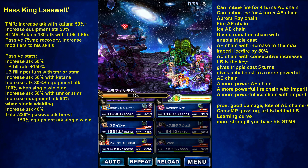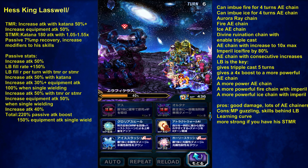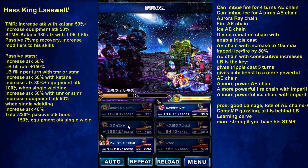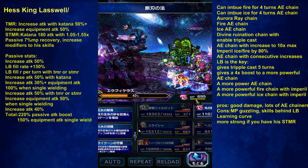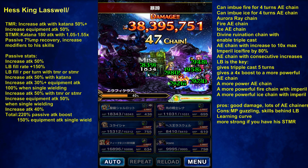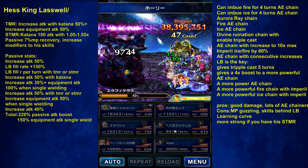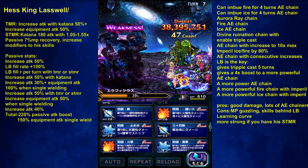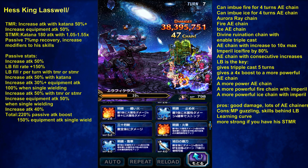Oh no, my fire wore off. So see, I messed up my rotation. Oh yeah, you really gotta keep track of the rotations. My last MP is running low. My attack wore off, my 250% wore off. Okay, let's re-imbue fire — I still have those 2 stronger equities, and my modifier boost lasts for a couple more turns.